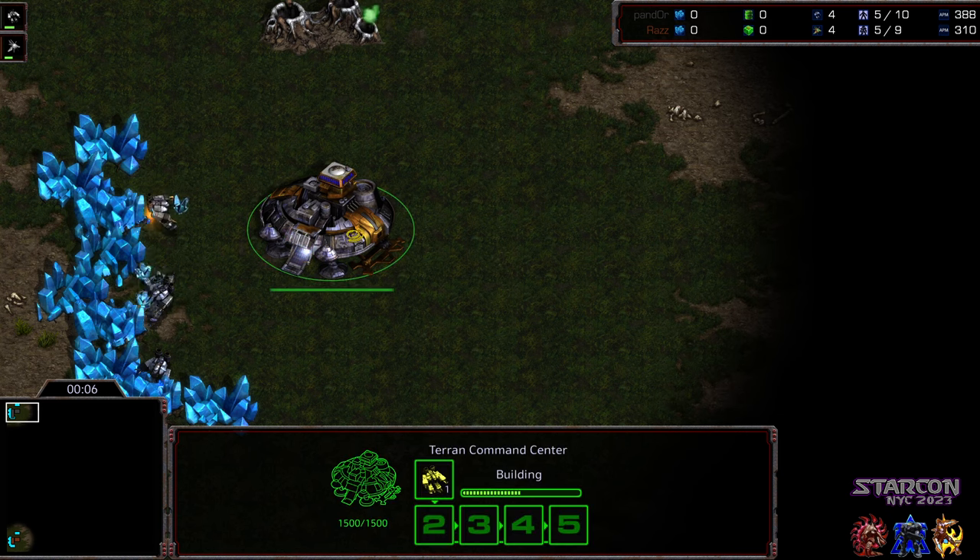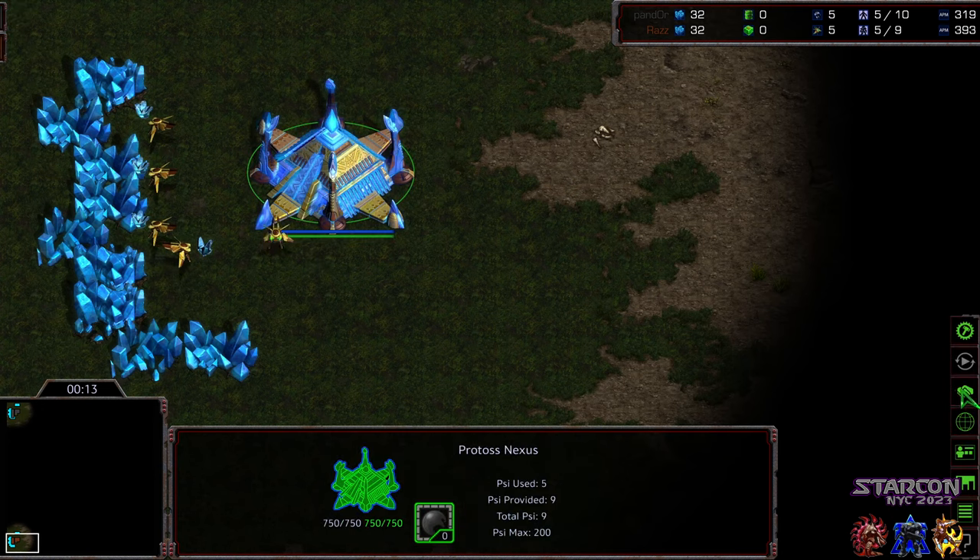This is again from New York City land. Starkon — upper left hand corner we have Pandor starting as a black Terran, bottom left hand corner we have Raz starting as the Braum Protoss.